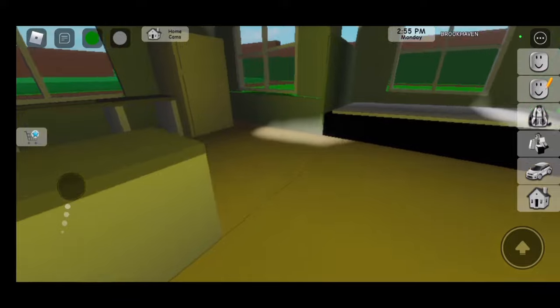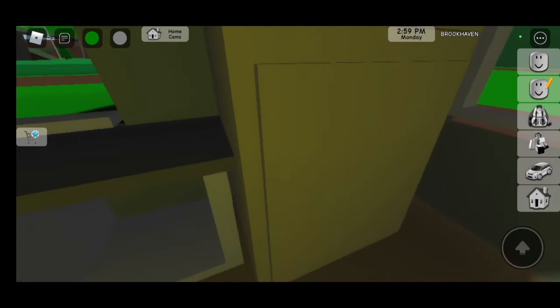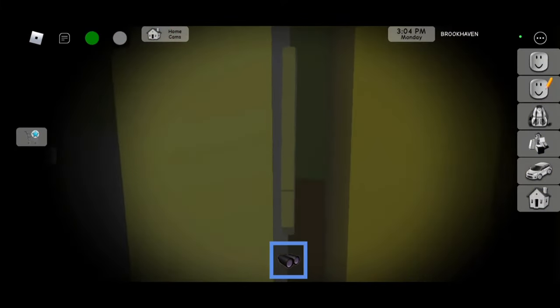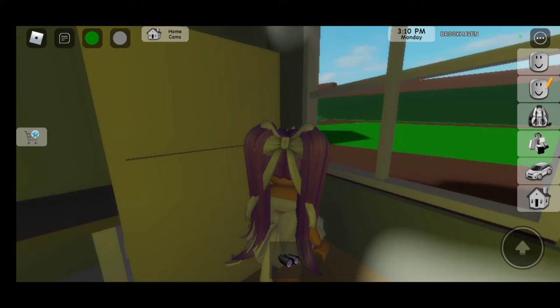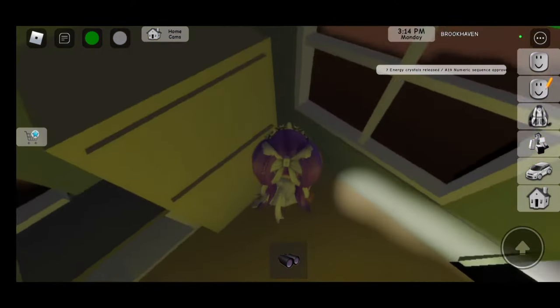Now that we are here, you have to go inside and go over here on the side — there should be a button. You might not be able to see it; let me zoom in. You see it? It's that white button. Let's click on it — kind of hard to click on. There we go, I clicked on it.